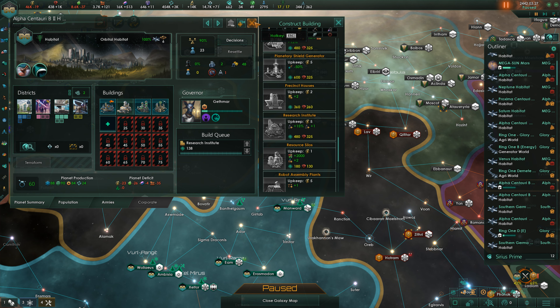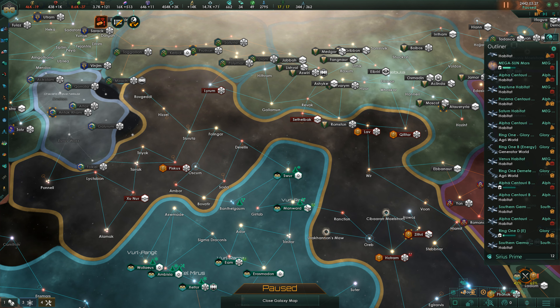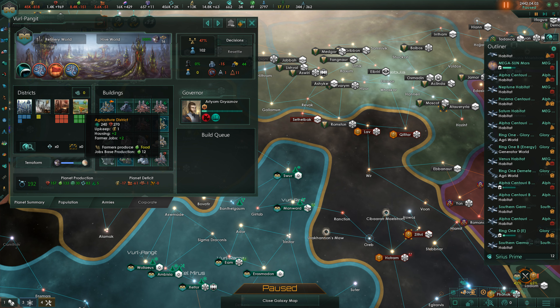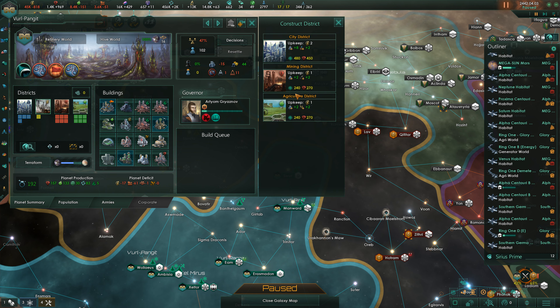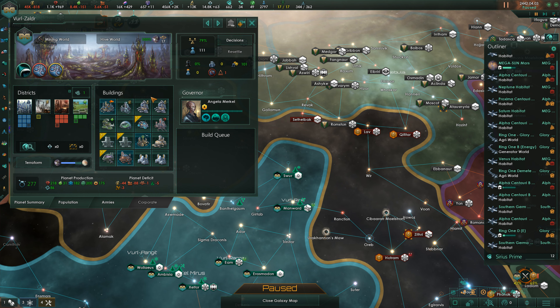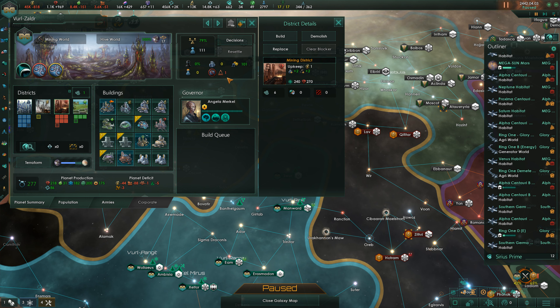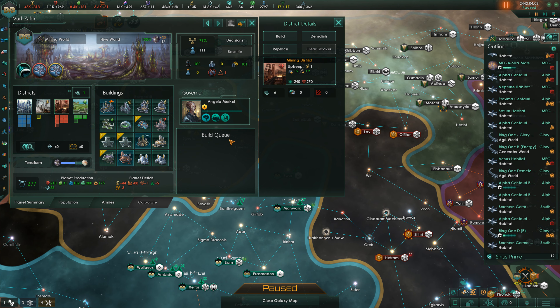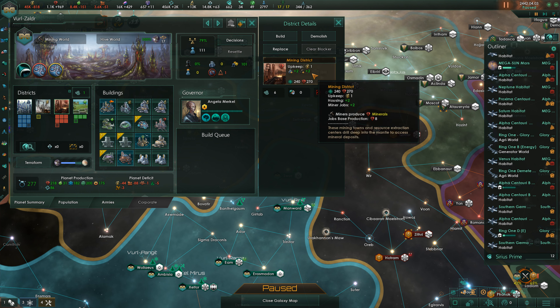A research district might be a nice addition - a research institute would be nice here. Upscaling complete, and we've got more finishing in the construction queue. We're reorganizing at the moment using the districts we have here. We should build mining districts because we need minerals - minerals is all you need in this game, it has never changed. Minerals, and maybe a little bit of housing.